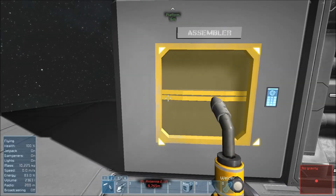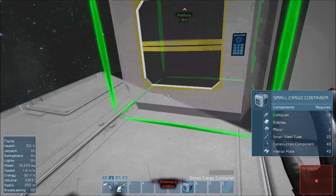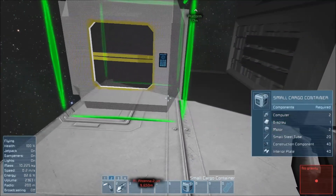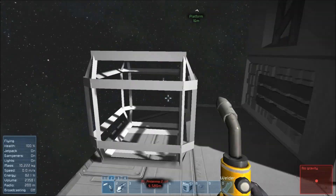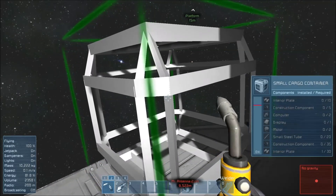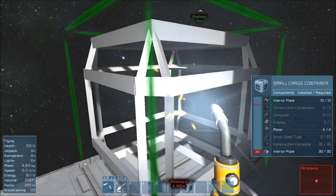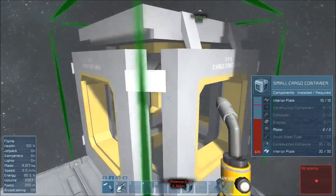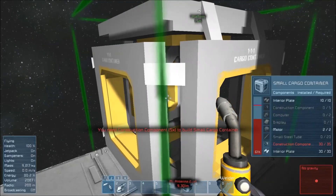So now if I come back out here, I hit number 7 so I have my small cargo container. It's outlined green, which means I can go ahead and place this item down. Once the item is placed down, if you look at the gray window that pops up, I've used one interior plate of everything I need. I put out my welder, then go ahead and left-click and hold. It will weld everything in my inventory that is useful to that cargo container.